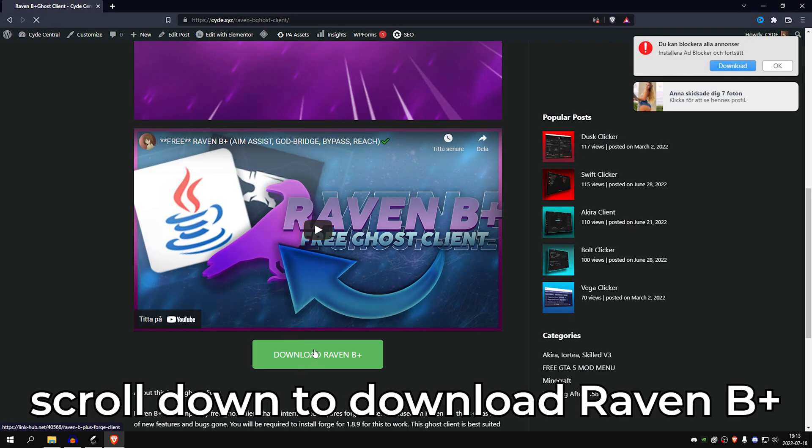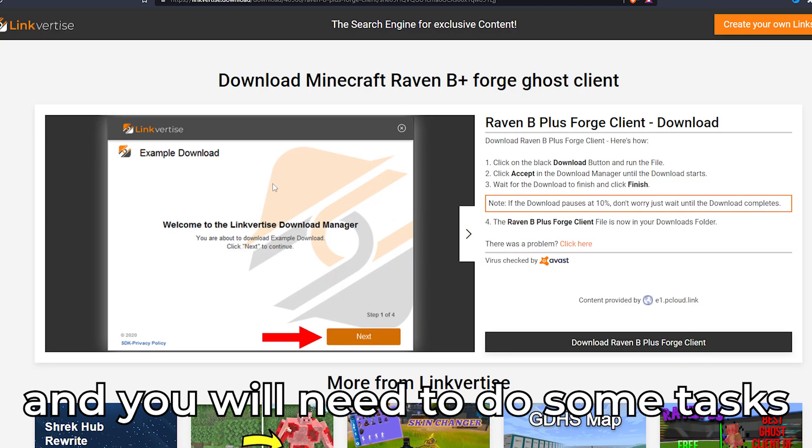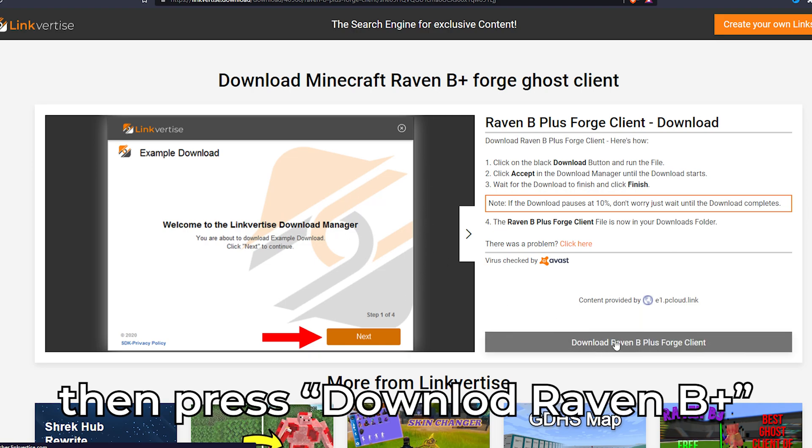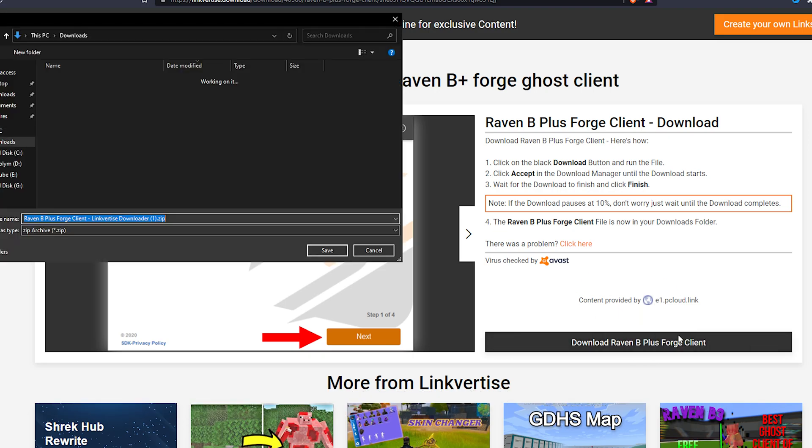Scroll down to Download RavNB Plus. Simply press Free Access and you'll need to do some tasks like open up some ads or some stuff and just close them. They're quite easy to follow. Then press Download RavNB Plus, Forge, GhostClient.